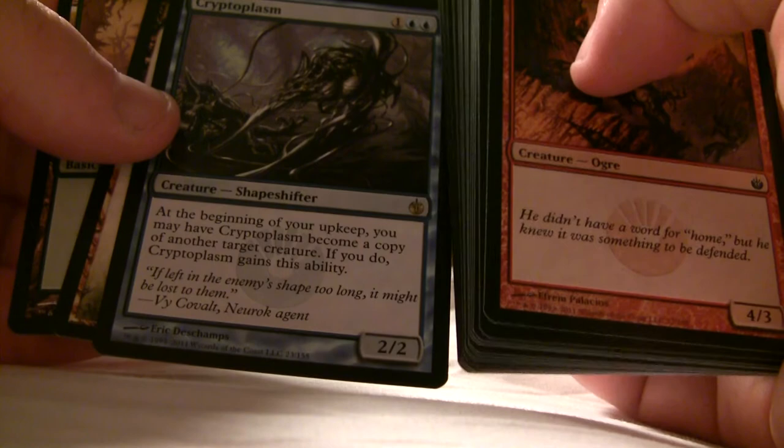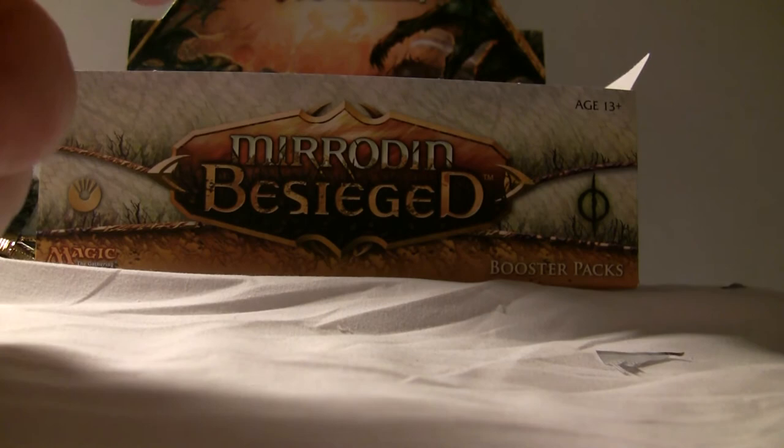Cryptoplasm — I never heard of that, but there are many cards I haven't heard about that are completely awesome. 12 minutes and 14 seconds — damn it! This is going to have to get cut down, or I'm going to have to make a two-parter. But making a two-parter takes so much time.